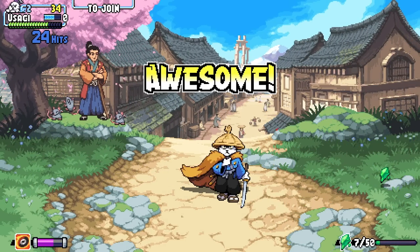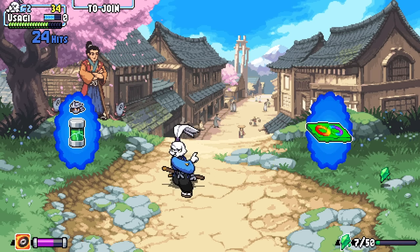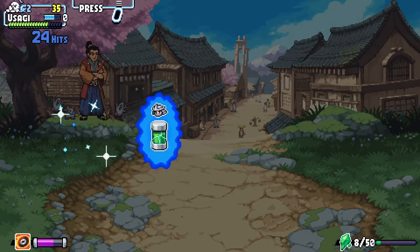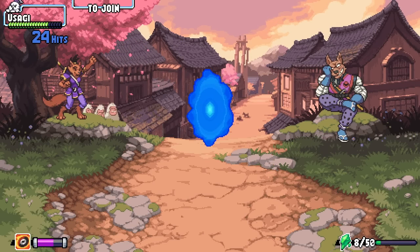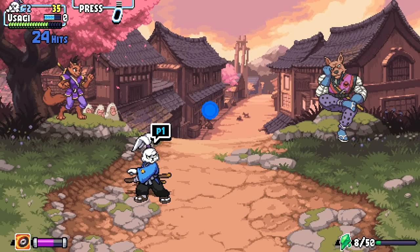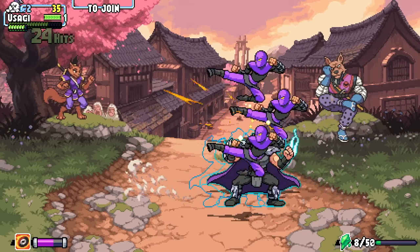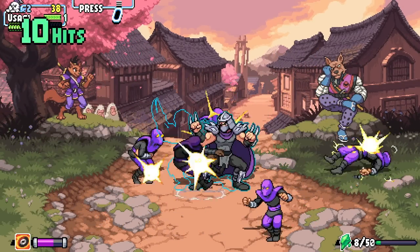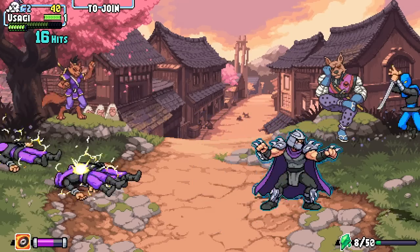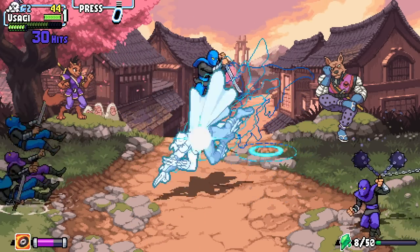Speaking of speed, how is Usagi in terms of speed compared to the other characters? With Usagi, we really wanted to try something different than what we had with the other characters. The idea we went forward with is to make it more like an aerial character — a character better adapted for air attacks and such. We decided to — oh, something is happening on screen right now.